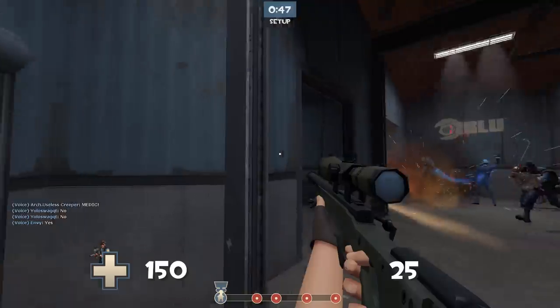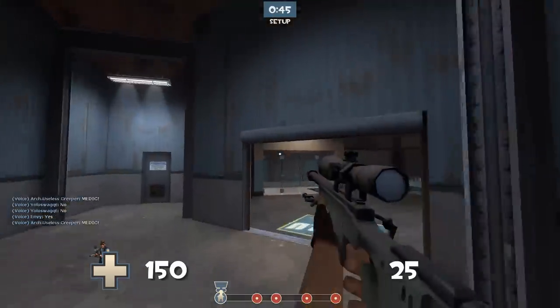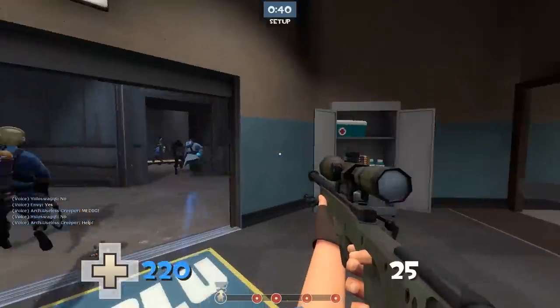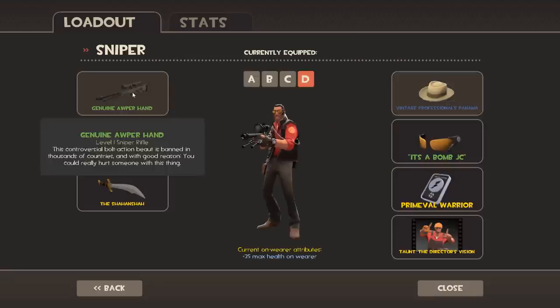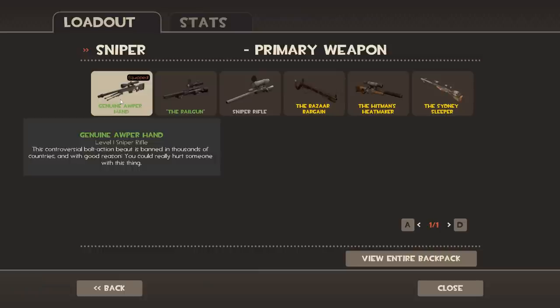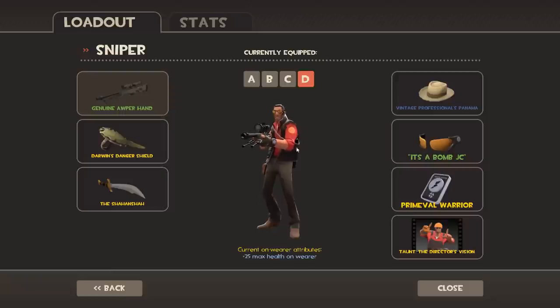I'll do this the same way I did before — demonstrate all the weapons, show off some gameplay and all that. So I'll show you one of my favorite loadouts right now. I use the Opera Hand, which is just a reskin of the sniper rifle. The default sniper rifle is the best — I love it. The Opera just has a nice little sound and a little kick to it.